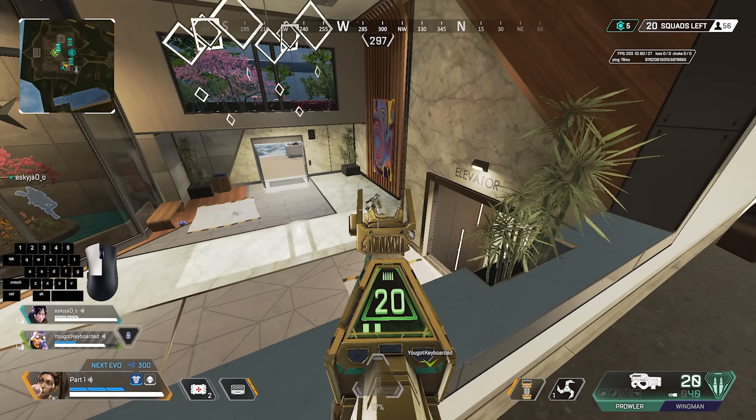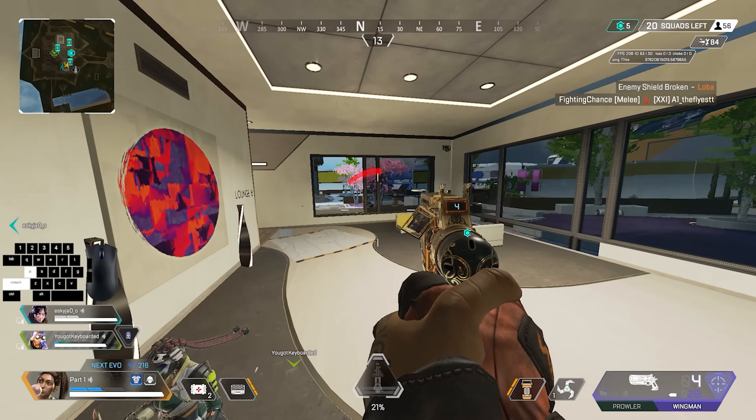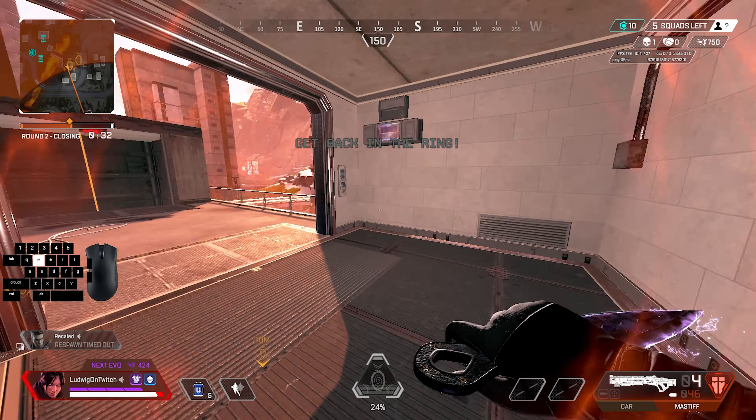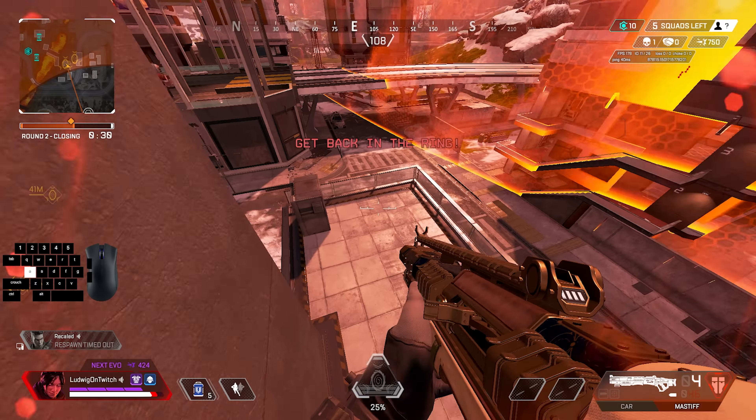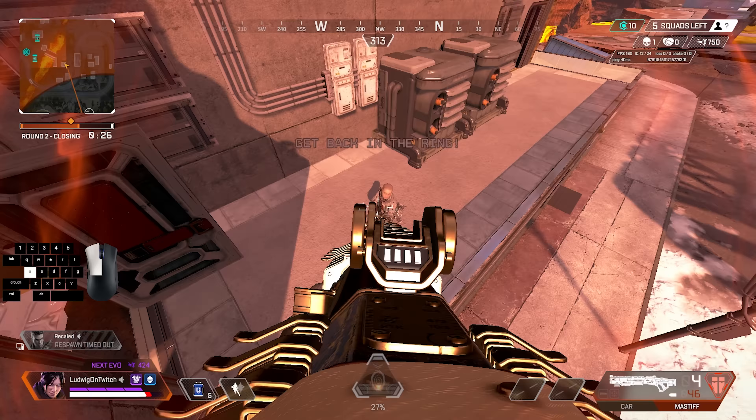This spot here, you can either super glide or just mantle hop towards the wall — doesn't matter. In this next clip, I set up my U-bounce slightly differently: I stand on this ledge, drop down, and then chain it into a U-bounce.